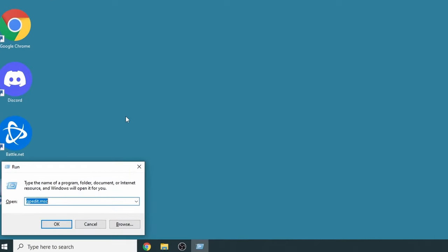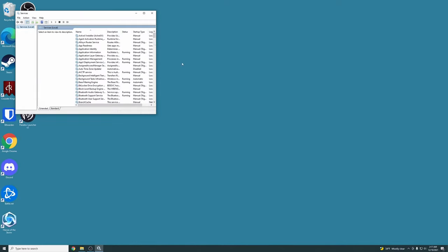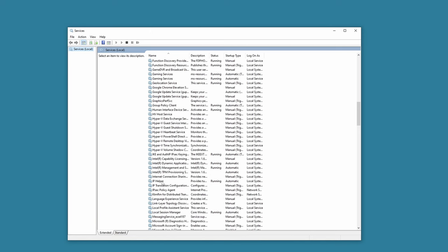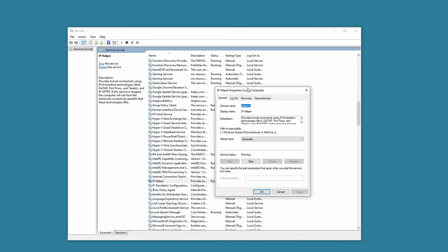Next, press Windows+R and type services.msc to access all services running on your computer. There are a couple you need to check. IP Helper is very important — double-click it and make sure the Startup Type is set to Automatic and that it's running. Also check the gaming services for Xbox Game Bar and all the different Xbox gaming services. Double-click each one and make sure they're running.